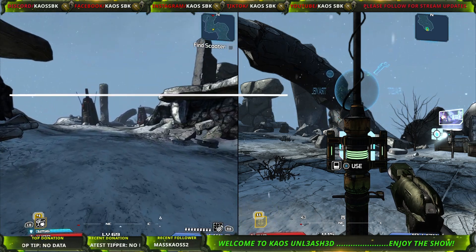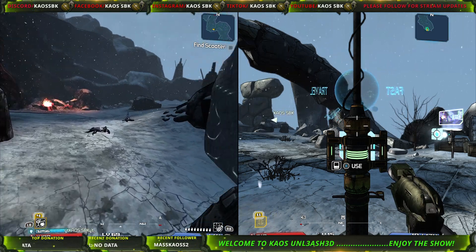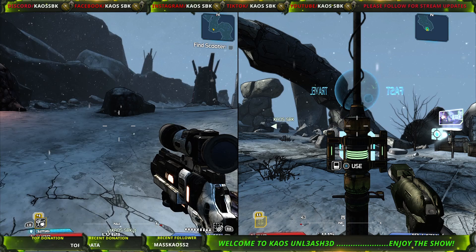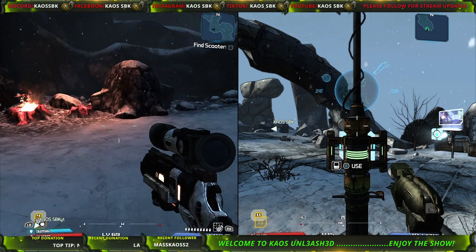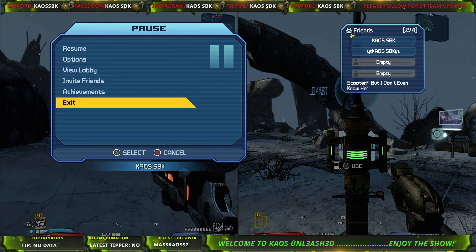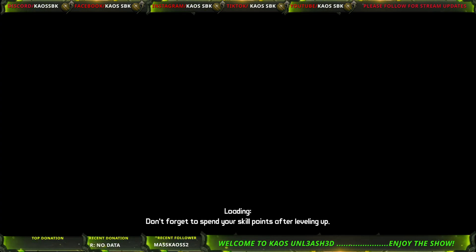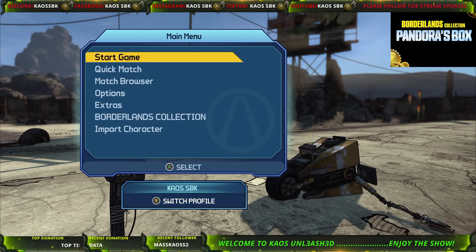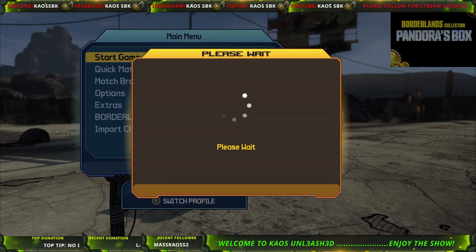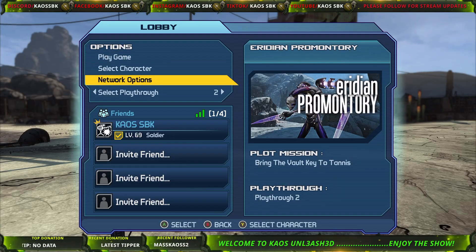Once you make it all the way to the end — not where you've got to open up the gate to go in and fight the Destroyer, because that's no longer there — once you get to the end, you just save and exit. Because you can't recycle this fight, so you have to spawn back in and then re-invite.